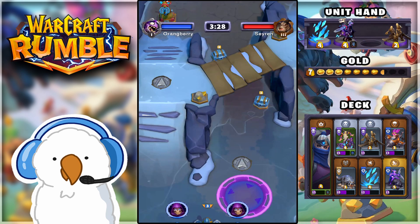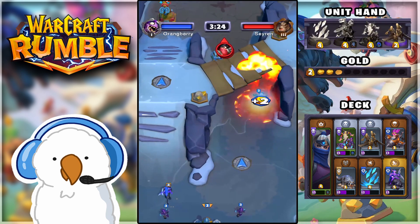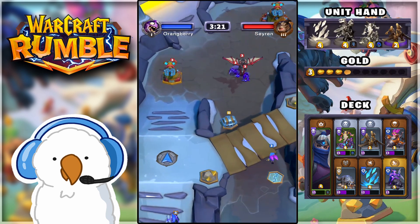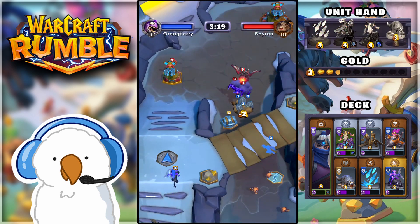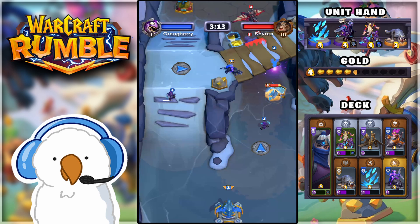After you get the trait for Necromancer where they can summon mages instead of Skeleton Warriors, and you get the trait for Baron Rivendare where he also summons Skeleton Mages, these two combined gives you so much pressure. What makes it even better is the fact that these Skeleton Mages don't really get affected by this Dragon AoE tower that we currently have in the meta.